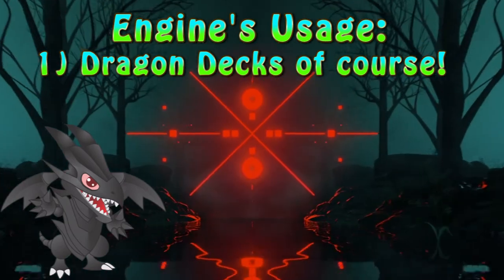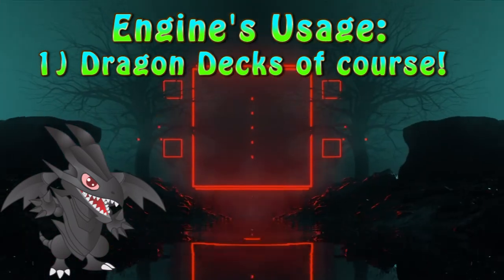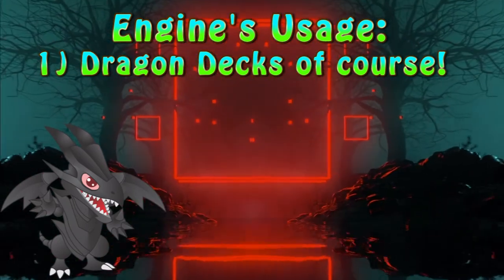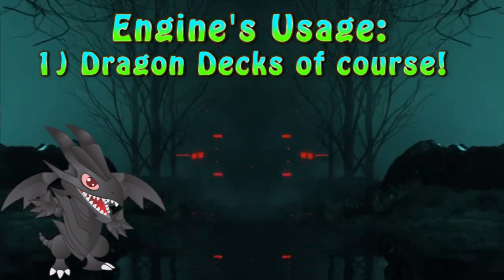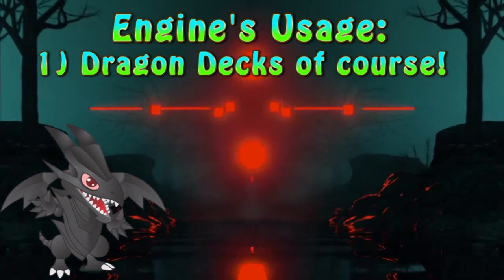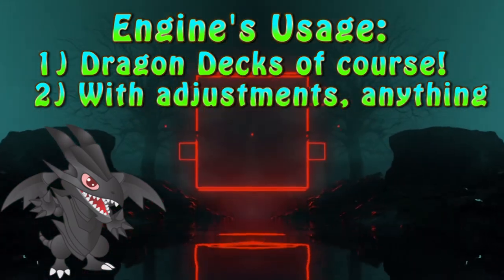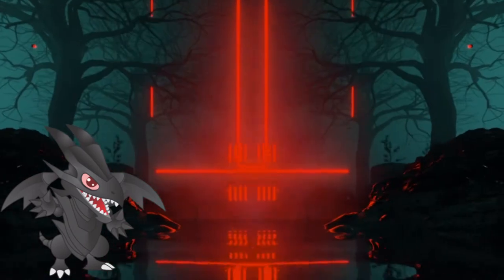The best deck for this engine to use in is of course a Dragon one. In today's meta I strongly suggest Dragon Link, however Red-Eyes and Blue-Eyes are also valuable picks. In such a deck there's little to no reason to play more than the core of the engine — plus the free copies of Trap Trick — since there are dragons that can be used for the fusion summon. Should the engine be used in a non-Dragon deck, using the complete version with Buster Welp included is necessary for the engine to work.